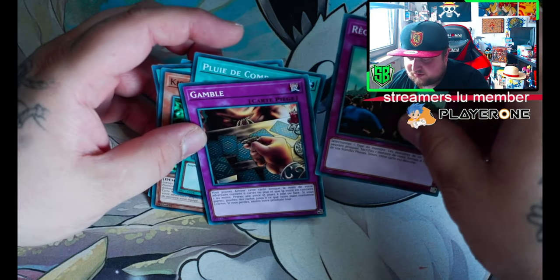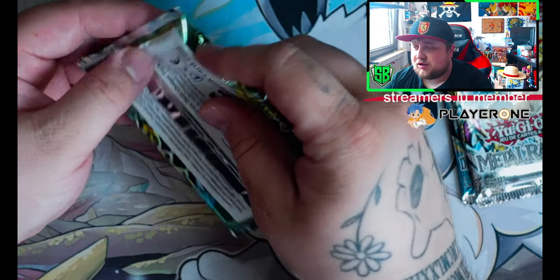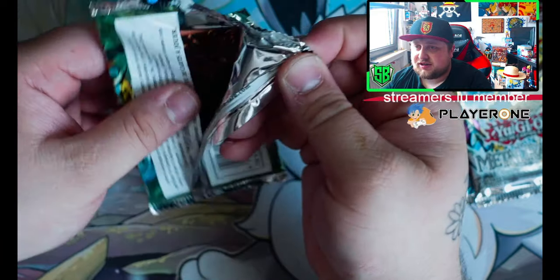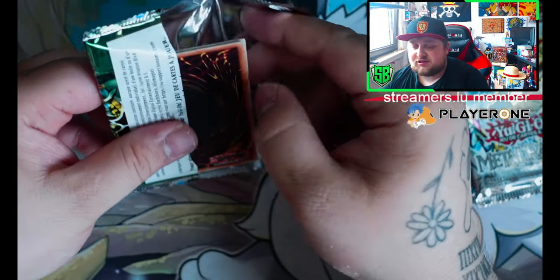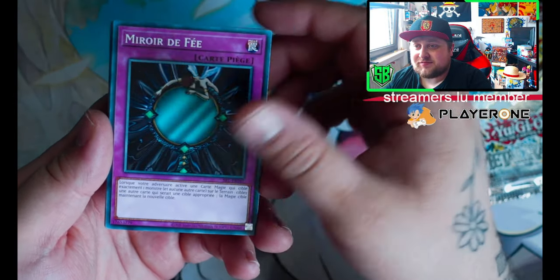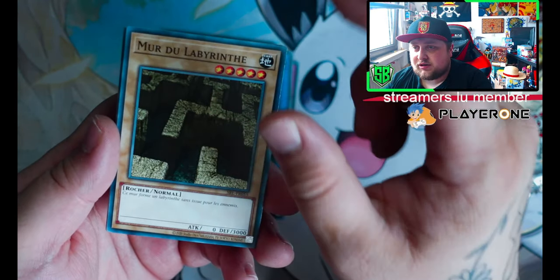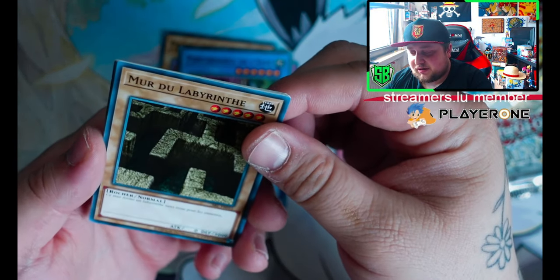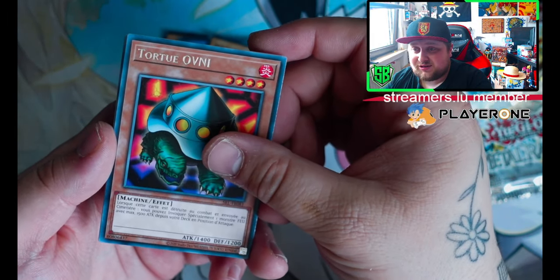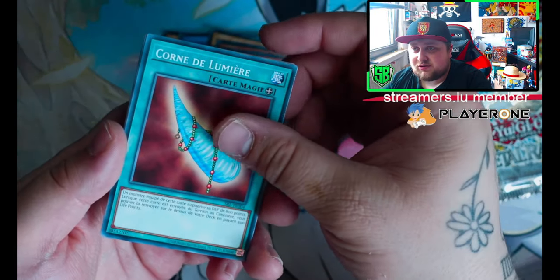Gamble — I love how some of these cards have the English name on them, like Gamble. That's not even a French word. Some words can be similar in different languages, but Gamble is not French. This brings back memories — Labyrinth Walls, UFO Turtle. We're getting into very, very old territory now.